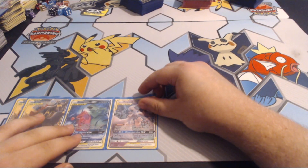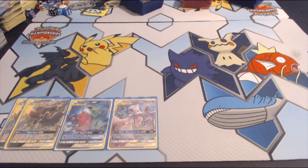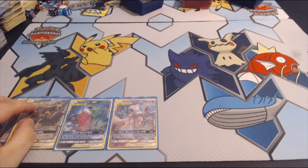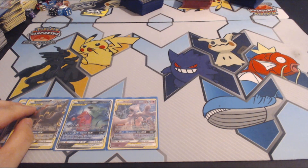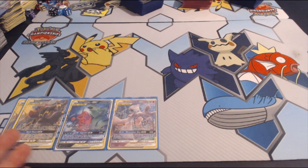Our last tag team is Mewtwo and Mew GX. I didn't want a second Mega Sableye Tyranitar or a third Umbreon Darkrai, so we're just going to have the Mew. It's a different type, which can be nice against fighting types. And if we had to discard our Mega Sableye, the second Umbreon, or if the second Umbreon is prized, we can use Mewtwo to copy it.